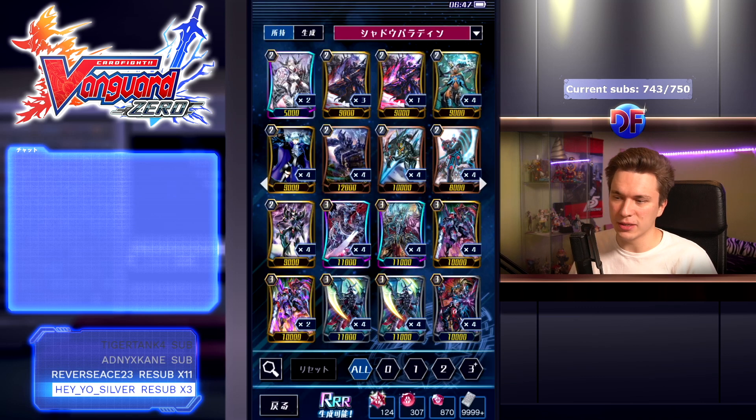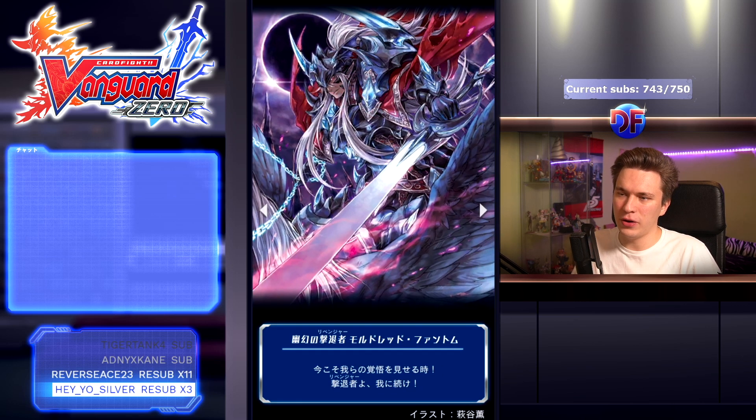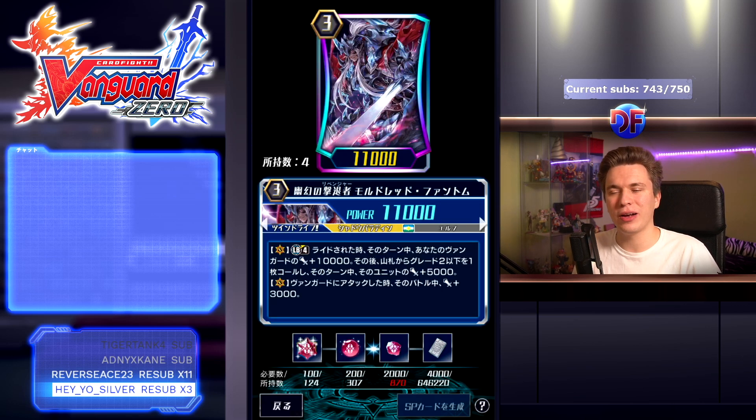Deathmacher Phantom is run as like a four-of because it's basically the best heal for the deck. His skill is: vanguard circle, Limit Break 4, when he attacks the vanguard retire a Revenger rear guard; if you do, for that battle gain plus 5k and a crit — so you can steal games or force out PGs. When he attacks the vanguard he also gains plus 3k, so 18k on his own is pretty decent.